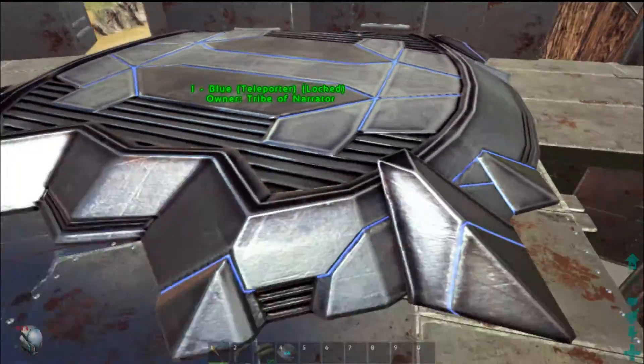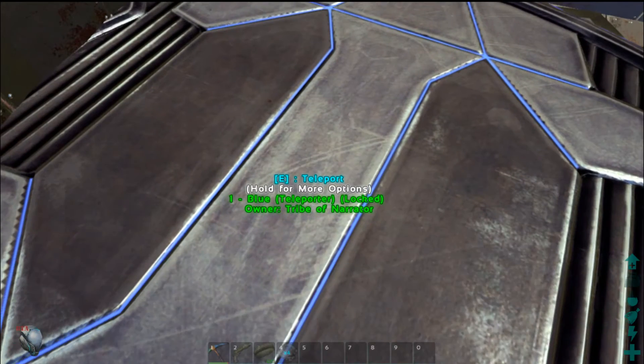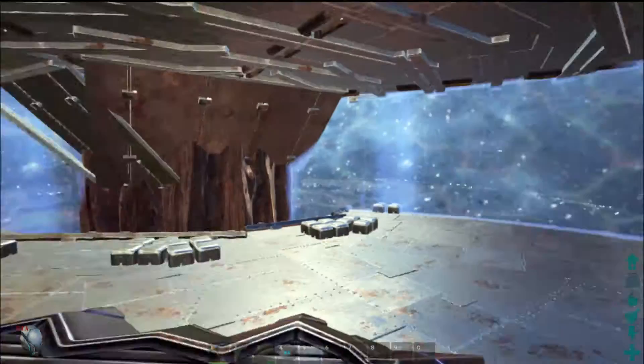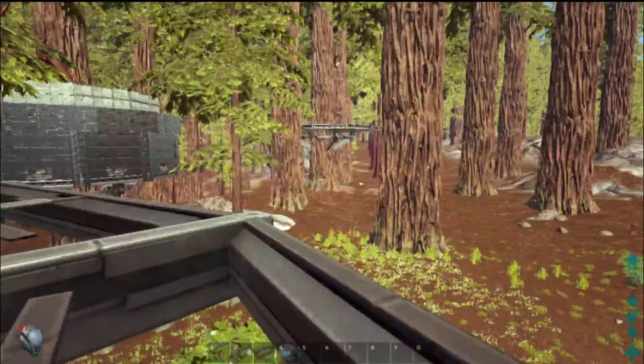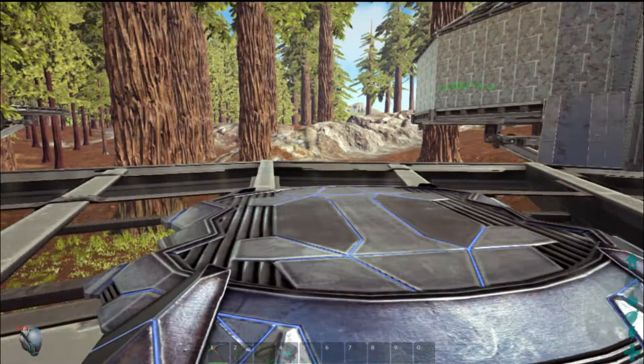As you can see, I have one right here. If I stand on top of it and hit E, it will activate the teleporting effect. And after a few seconds — bam — I'm teleported. That's it. That's how freaking awesome and easy they are.